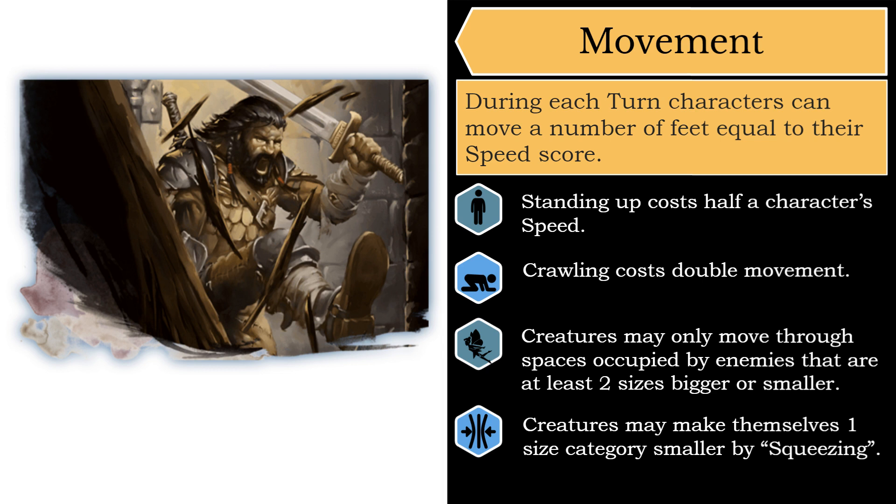You can also interact with objects and your environment while taking your movement. The DM decides if an interaction should cost any feet of movement on your turn, but in general, most simple interactions should be allowed without a penalty. A few examples include drawing or sheathing a weapon, opening a door, fetching an item from your backpack, picking an item up off the ground, or handing something to another creature.